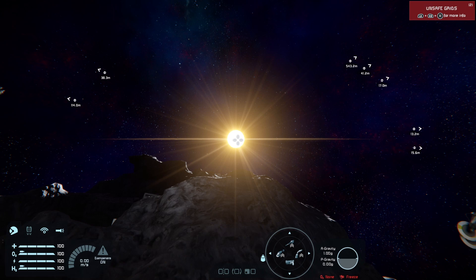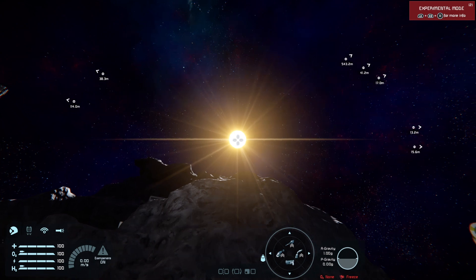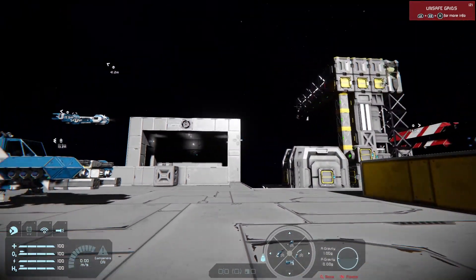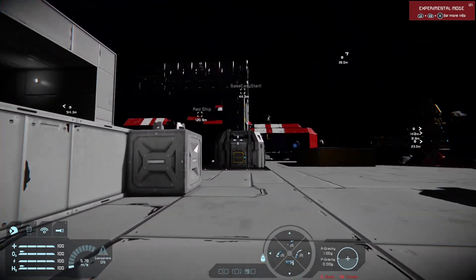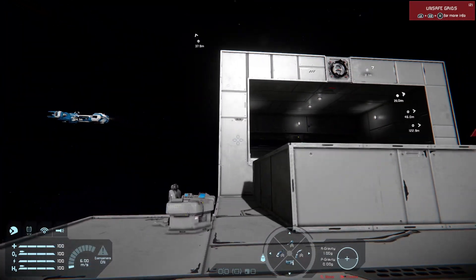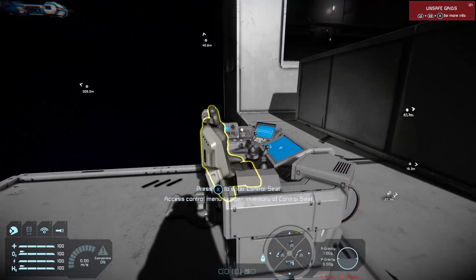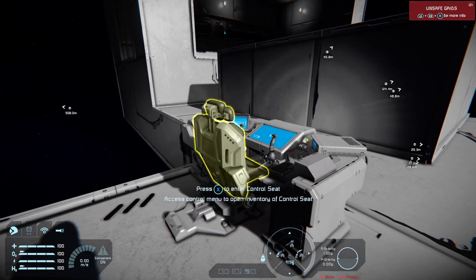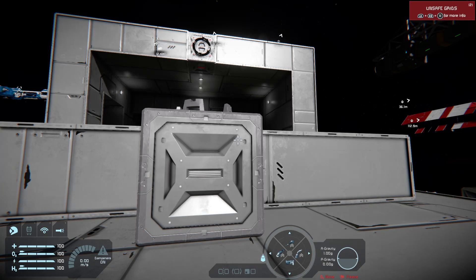Hello and welcome back to Space Engineers on the Xbox Series X. This is a quick tutorial on something that has been perplexing a lot of people. I've come up with a simple way of demonstrating it and getting it to work — it is the custom airtight door. A lot of people on PC and Xbox have tried to create airtight doors, and I've finally worked out what I was doing wrong. There are a few rules for air tightness and I wanted to go over at least one of them.